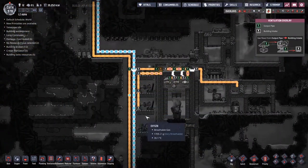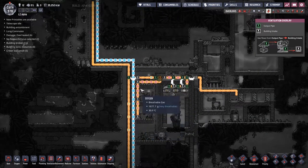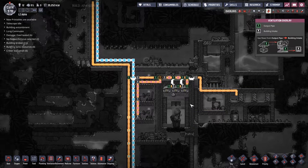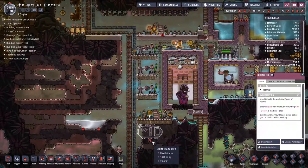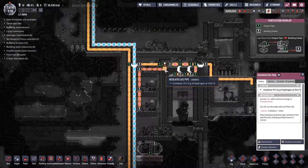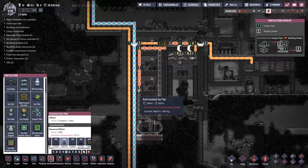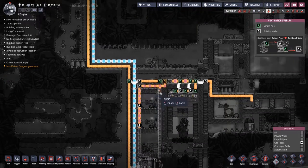Wouldn't it be great if we put a tank down the end of here somewhere — kind of like a battery, but storing hydrogen rather than power, to cover the downtime and the draw from the thermal aqua tuner when these guys are turned off? We're going to put down a tank all the way down here with an airflow tile underneath it. I want to take this gas pipe line from here, bring it down — this is the in, that is the out.